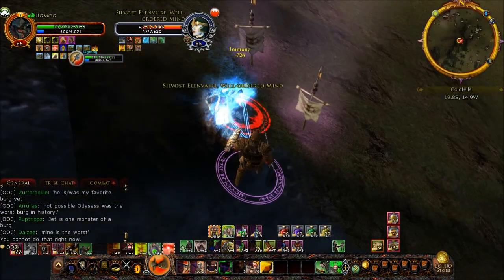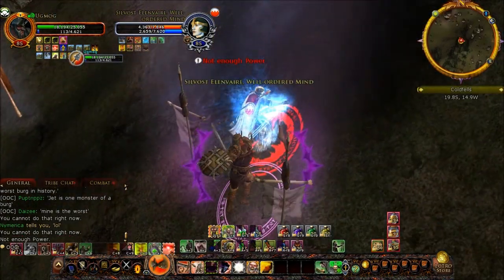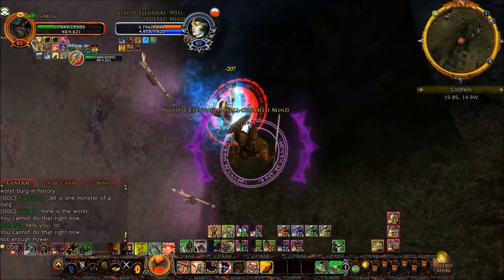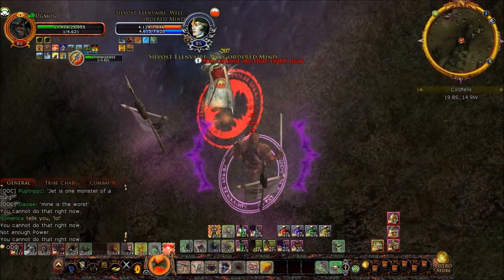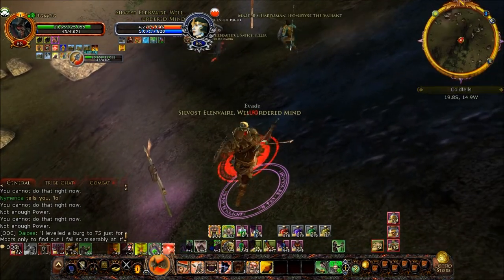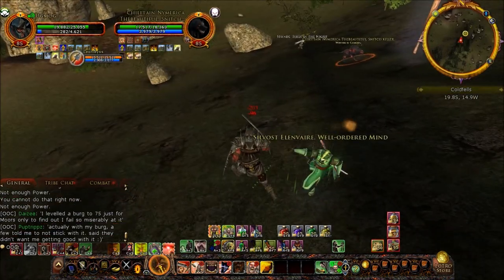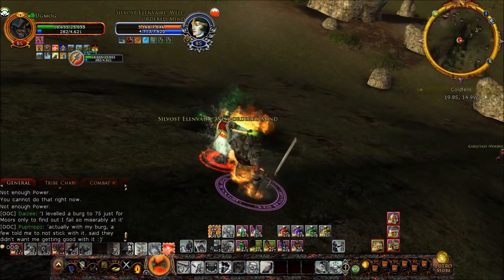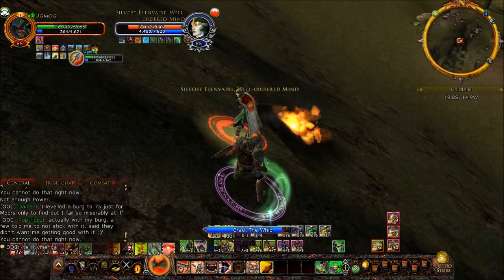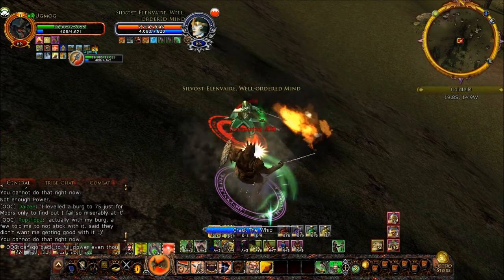He's got his stun immunity up and is power draining. This is where you find something that's just plain wrong with how Loremasters work — you can't interrupt them unless you get a stun on them, but they draw power even though you've got none. This means they can keep their power bar all the way up and not properly run out. It's the Loremaster's fight to throw away, but at the same time, it's also yours to lose, because he's not going to kill you by himself unless you really give it to him.